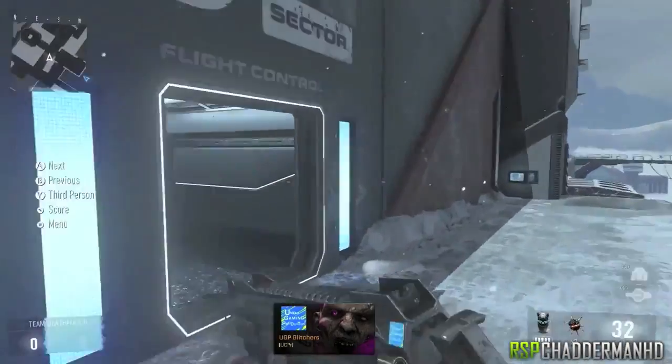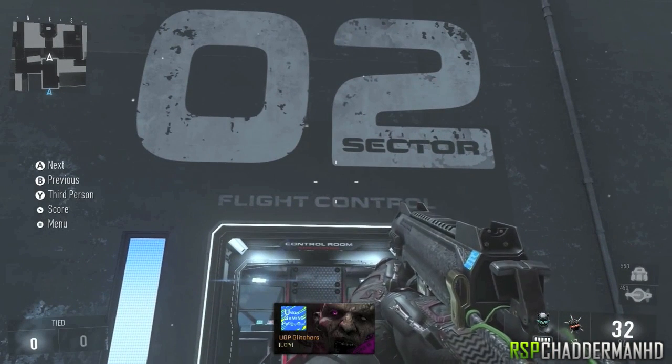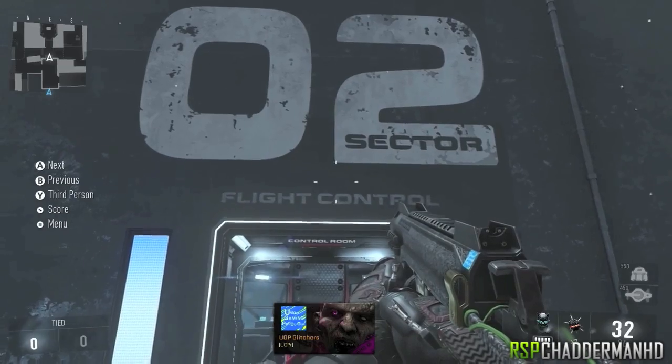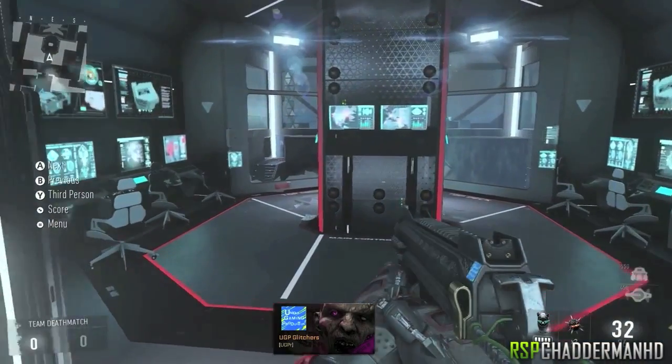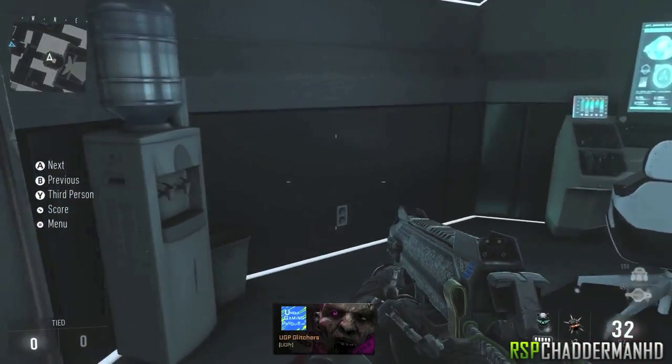What is going on everybody, my name is KillerMakesD and in today's video I'm going to be showing you how to get outside the map on Horizon. You can only do this on next gen. All you want to do is make your way over to this location of the map. Once you get here, all you're going to do is come into this room, which is the actual floor control room.